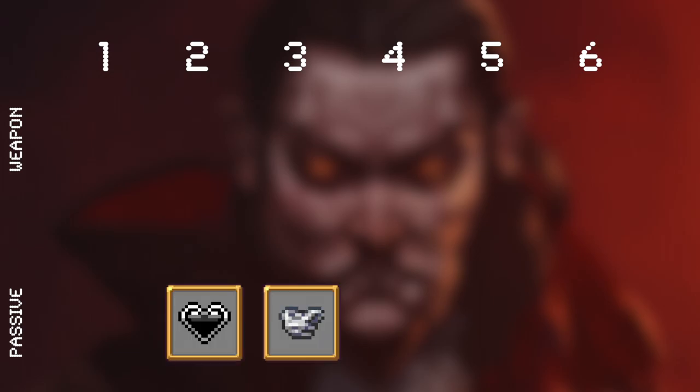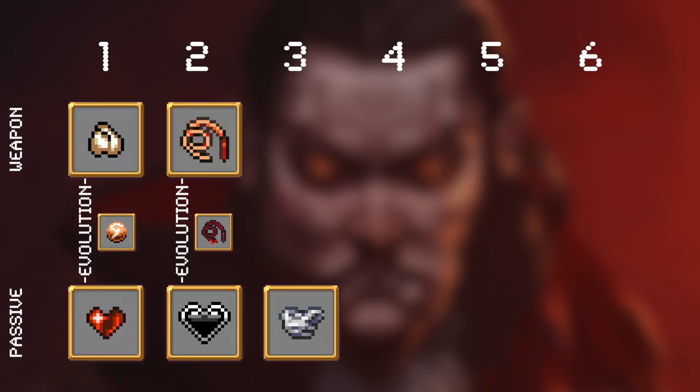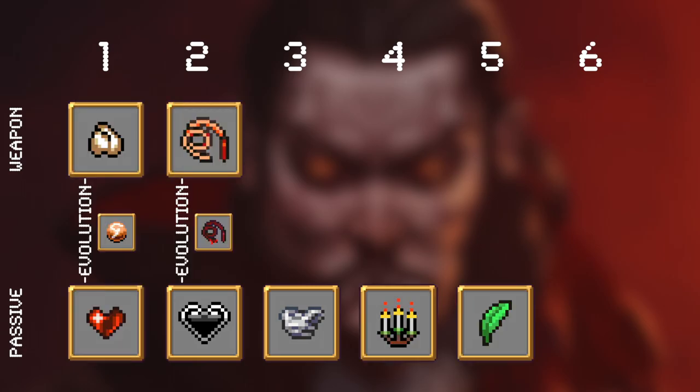Our new build needs to be able to tank plenty of damage. In order to activate Soul Eater's hidden bonus, we start with Armor and Hollow Heart for survivability. Healing from Pomerola, Soul Eater, and Bloody Tear, with Candelabrador, Spinach, and Empty Tome to push damage.